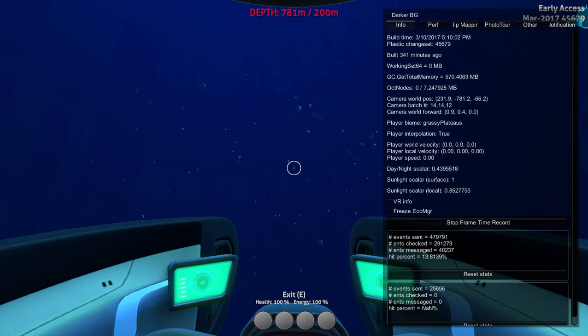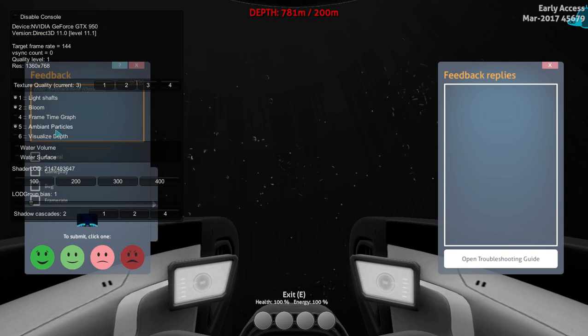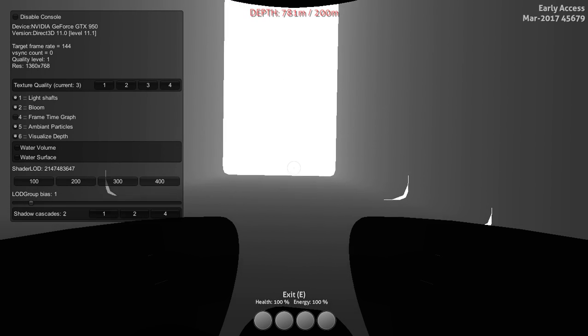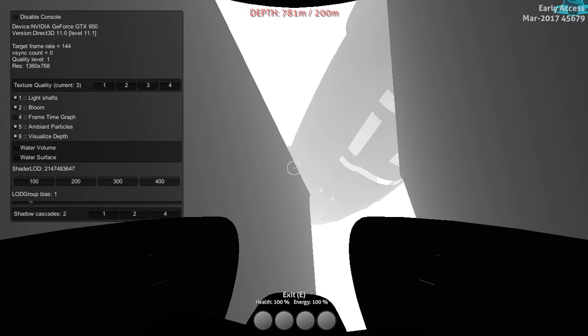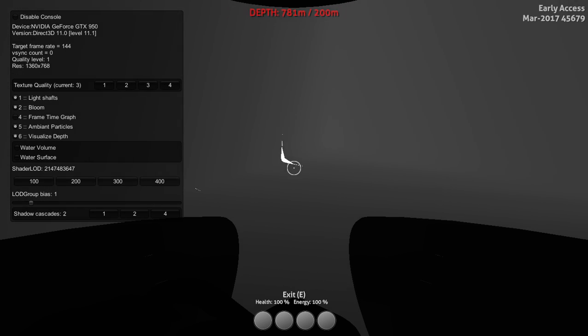Let's see if I can... F3, F8, visualize depth. This is basically just a big cube room. It's right under the aurora. This is hilarious — just a big cube-y room.